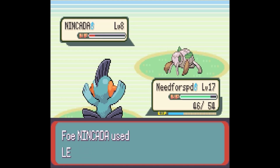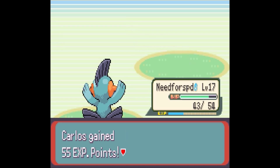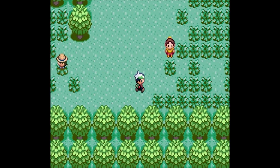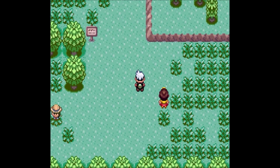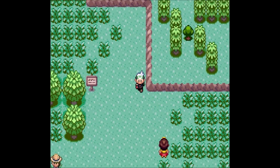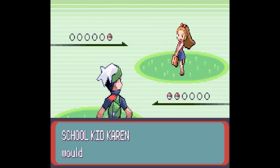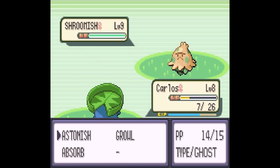I'll switch to the first one and quickly take care of this. Carlos grew to level 8 and gets more experience here. I'm going to be switching him out a lot until he gets up in level, because he's still pretty weak — he doesn't know Giga Drain yet. I want to get him up in level so he can be more useful to the team, and keep using him.